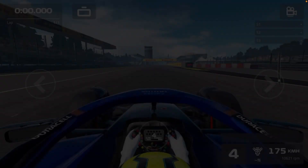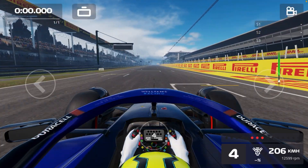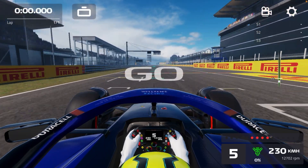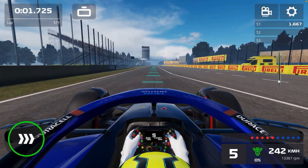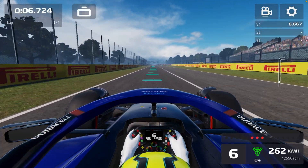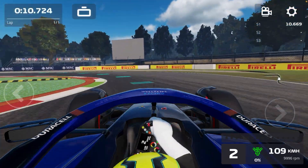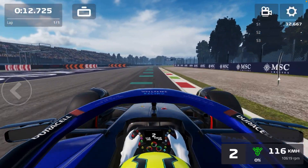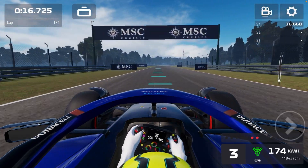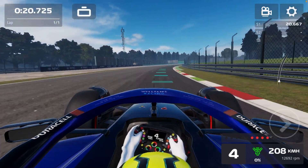I've never raced here either, so we'll see. I just have to follow the driving line and see where the first corner is. Going straight, the first corner is a very hard chicane — really hard. You really have to bring in a lot of oversteer, but at the same time the second corner requires understeer.